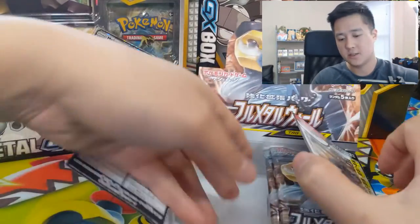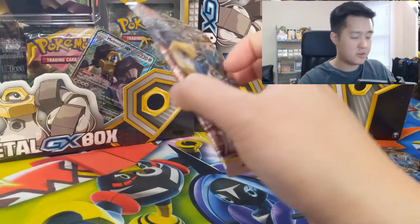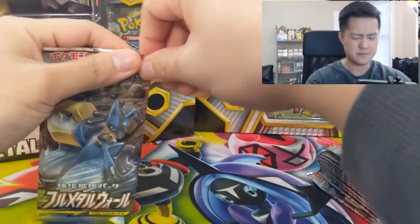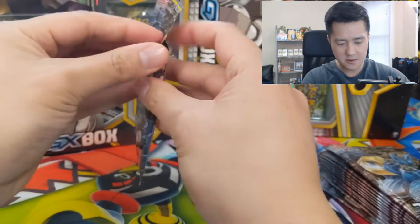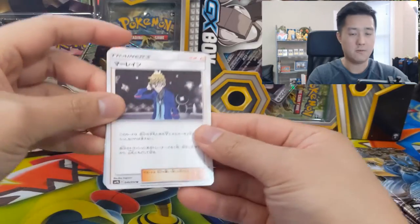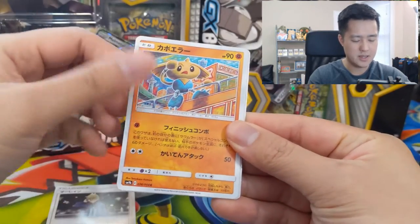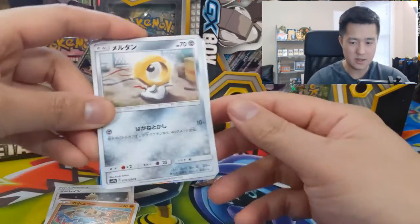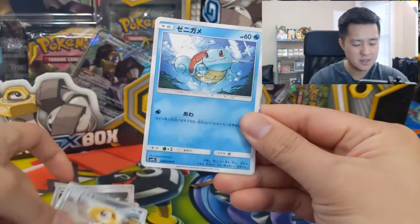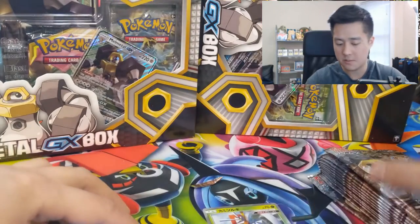We got 15 more packs to wrap up this opening. I have to say, for my first normal Japanese box opening, this has been very enjoyable and pretty well received. Thanks for all the support, and we'll definitely continue to do these in the future. However, I still don't know how to open these. For our first pack, we have Mully — this card's pretty bad — the Hitmon top, Meltan, and the Melt Metal boxes in the background are fitting. That Squirtle I really like, and then a Kartana for our first pack.